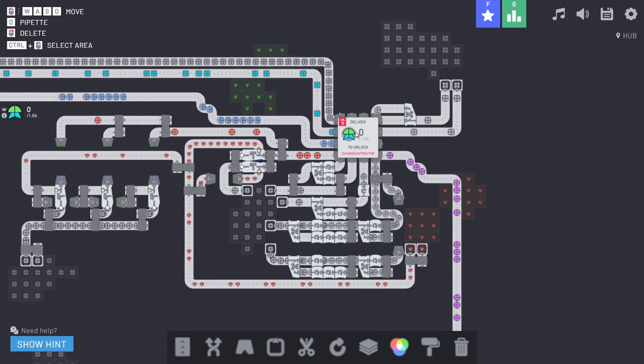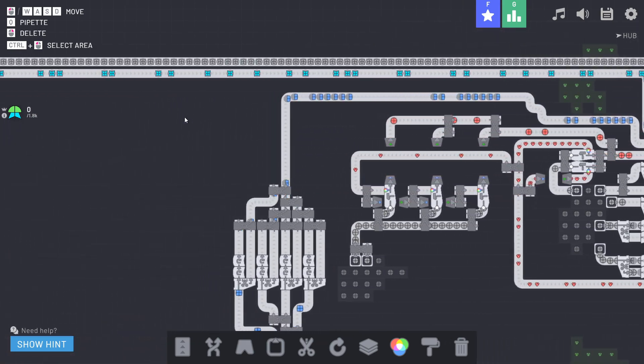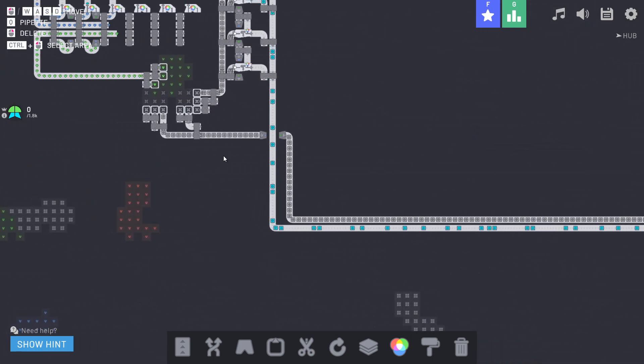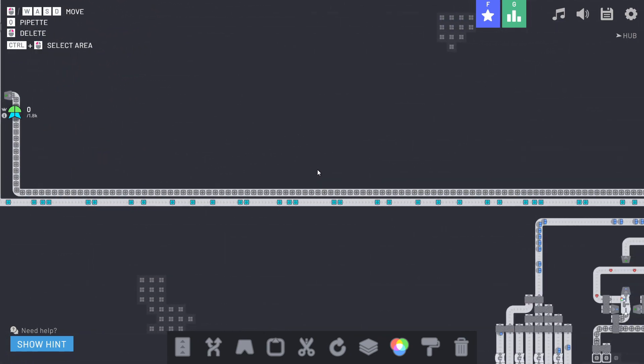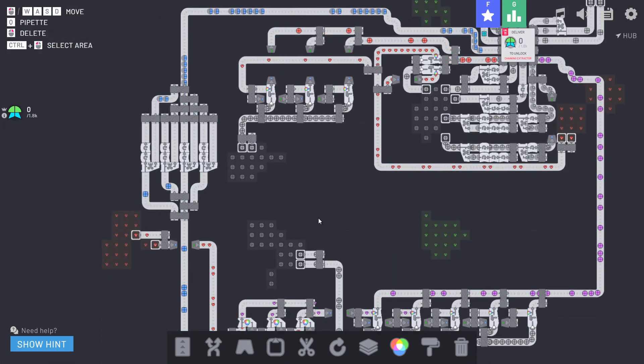Right now, the shape we're looking to deliver is a half circle combined of two different colors — a light green and a light blue. The game tells you what's going to unlock next; I'm going to unlock a chaining extractor. Currently I have to chain extractions together manually. I've got all these extractors combined into one line to pack the density for the next structure.